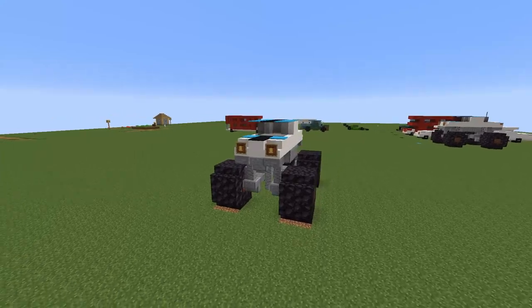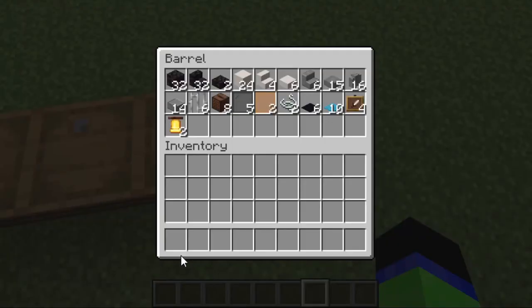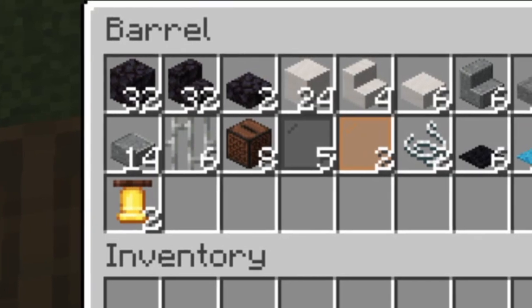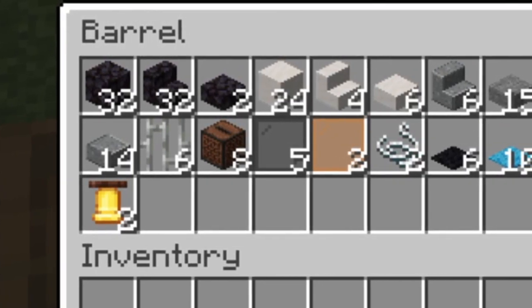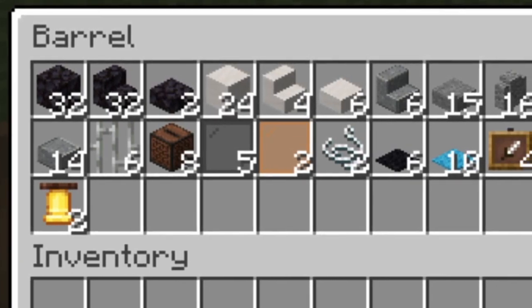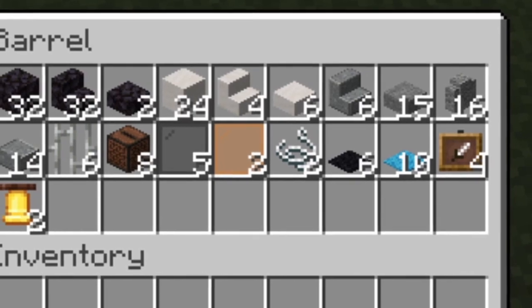And now for the final vehicle: a Minecraft monster truck. For this you'll need 32 blackstone, 32 blackstone stairs, 2 blackstone slabs, 24 smooth quartz blocks, 4 quartz stairs, 6 smooth quartz slabs, 6 polished andesite stairs, 15 stone slabs, 16 andesite walls, and 14 polished andesite slabs.